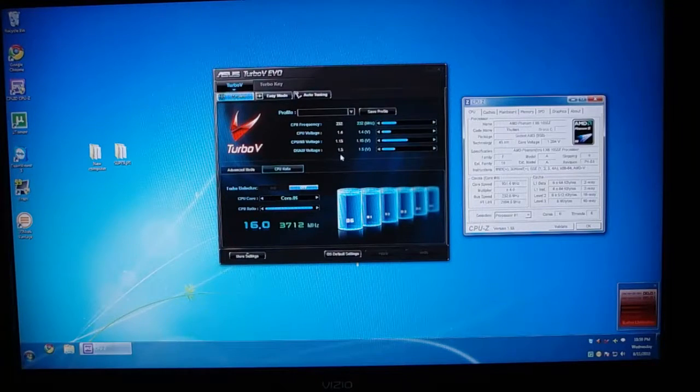Northbridge is 1.15. DRAM is 1.5, which is what it's supposed to run at. Just for fun, let's bring this up a bit more. She's going yellow. We're at 3840. CPU-Z is saying 963, but I think that's to do with this turbo core stuff I don't really know much about right yet.